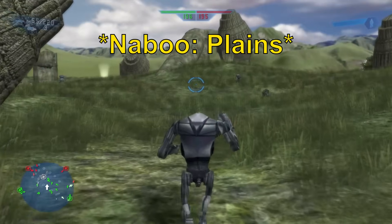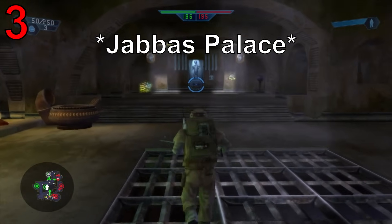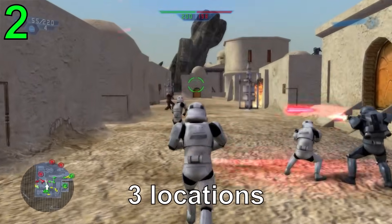Unlike in Battlefront 2, most planets have two maps, with the exception of Tatooine. That's because Jabba's Palace was actually a DLC map available for the Xbox and PC, making it the only planet to have three locations.